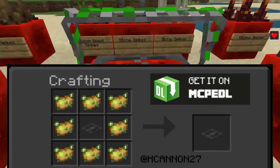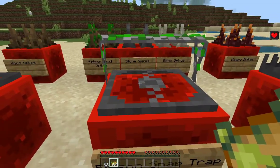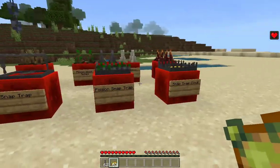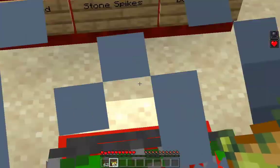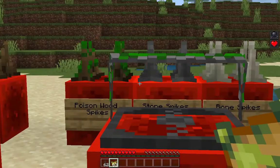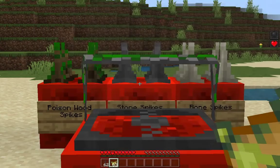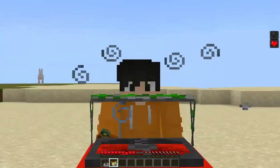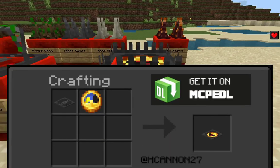Next up we have the snap trap's successor: the poison snap trap. It's very easy to activate and reset — you just need a poisonous potato. As a bonus, this deals more damage and has a poison effect. It also gives you 20 seconds of slowness, which is very menacing.